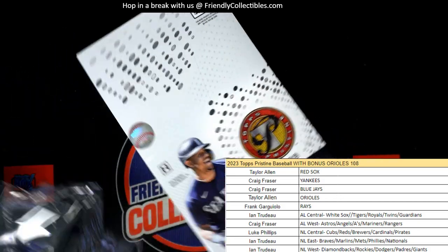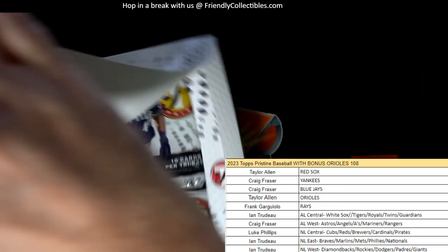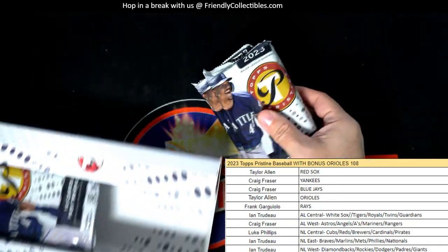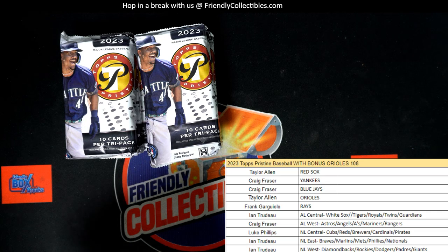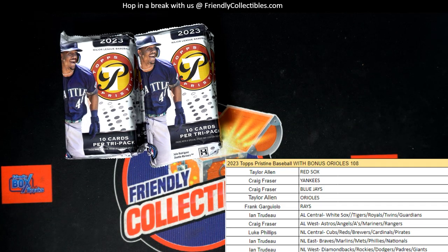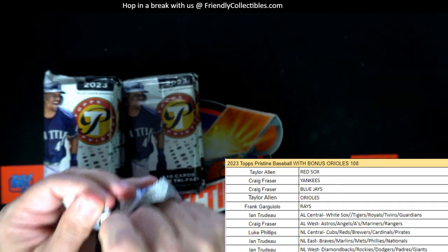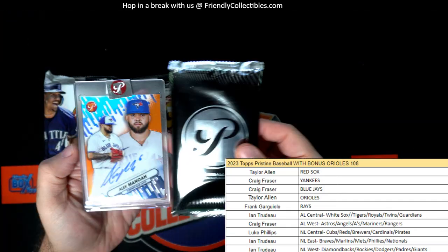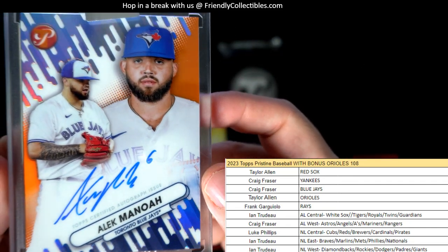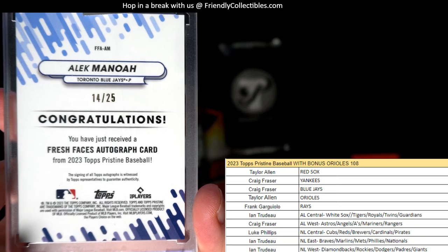Going to be a good one, hopefully. Pristine baseball — good luck everybody. We got Topps Chrome coming up next, so that's great news. Let's see what we have in the first pack of Pristine. First up we have Alex Manoa right here for the Toronto Blue Jays — look at that — and that's going out to Craig F. It's 14 of 25.